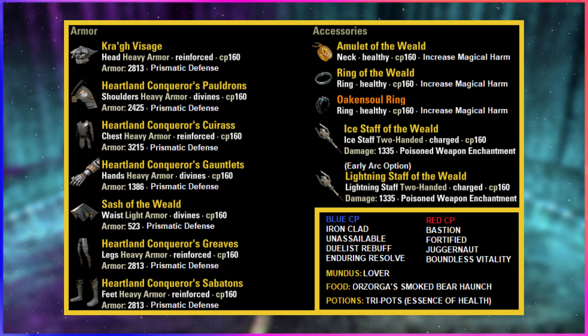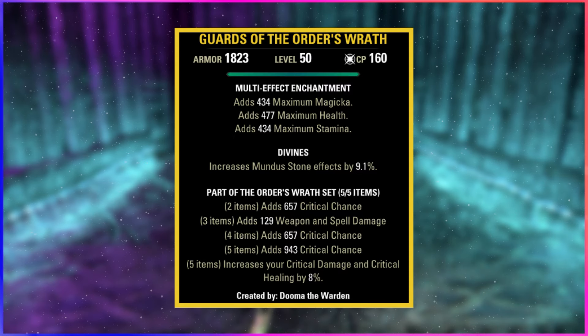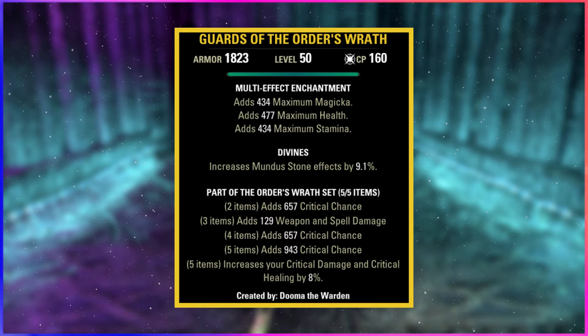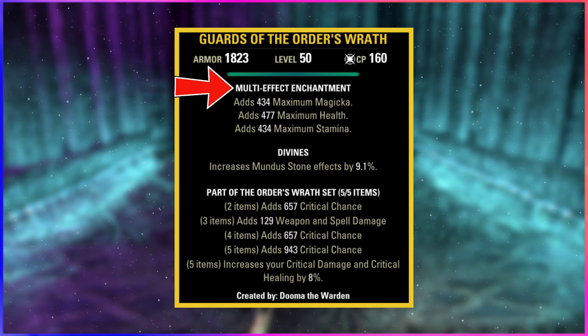What I personally use on every class for early arcs is a simple crafted set of Order's Wrath on the body to replace Heartland to speed things up in lower arcs. I have the Order's Wrath in all Medium, all Divines, and all Tri-Enchanted.